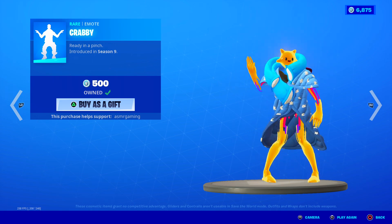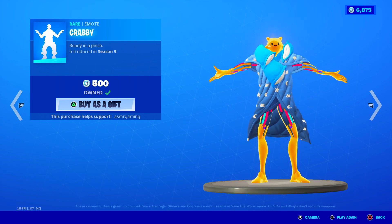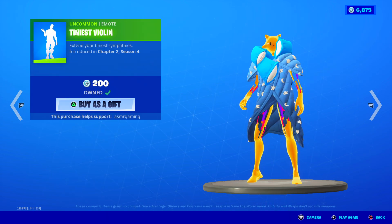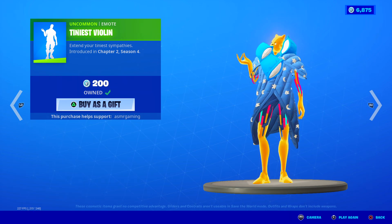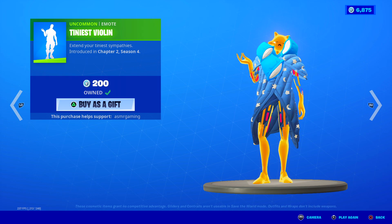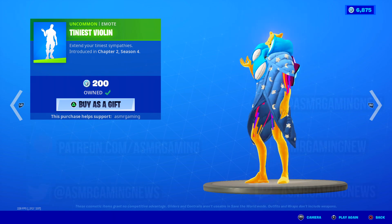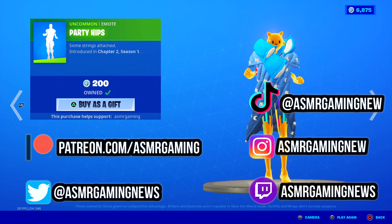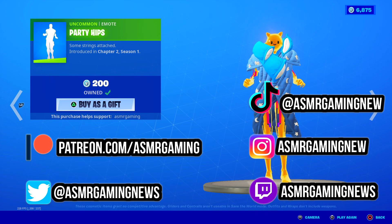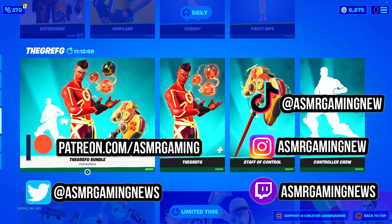Krabby emote is back — a girl's gonna be happy about that, she likes this one. Ready in a pinch. 500 V-Bucks, Krabby emote. Tiniest Violin in the world is back — extend your tiniest sympathies. This is perfect for using on tryhards when you eliminate them, just do a little violin sound for them. Make them a little extra salty. Party Hips is back — very simple 200 V-Bucks emote. Some strings attached. And yeah, that's everything on the daily.